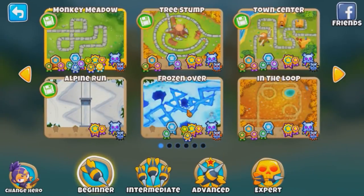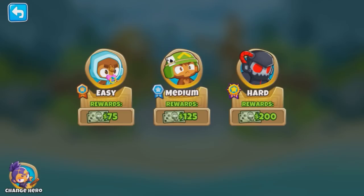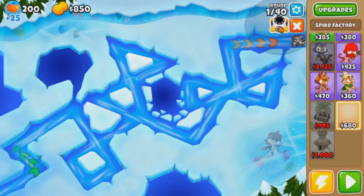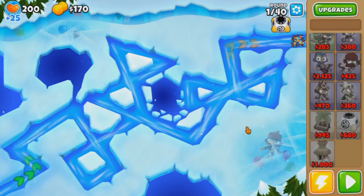Let's do Frozen Over easy, because I'm pretty sure we're going to need the money come late game, so I don't want to do bottom mode. I don't want to do hard mode, I also don't want to use farm, so we're basically going to do village plus spike factory on easy mode. Ignore everything, scroll straight to the bottom, because we're only going to use spike factories and villages. Let's begin.